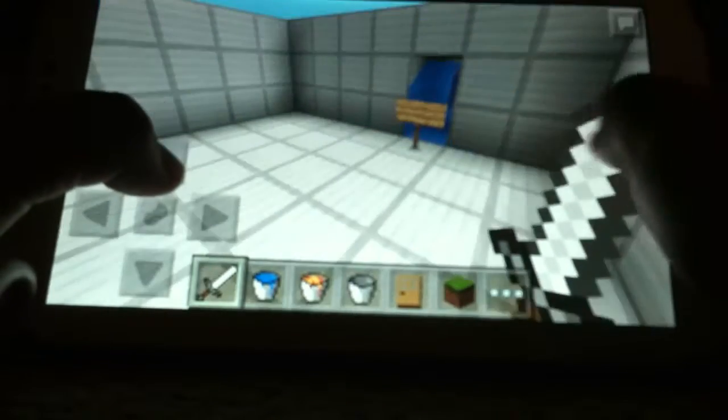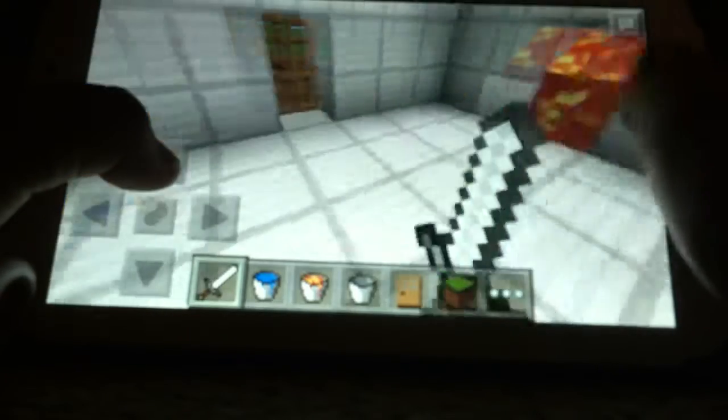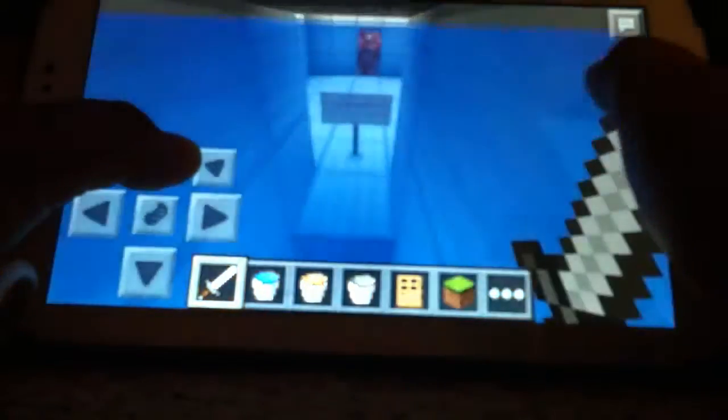Traveling through the portal. As you can see, I'm not using any editing at all. And when I go into the lava portal, I end up in the water portal. I'll show you — go into the lava portal and then you end up back.